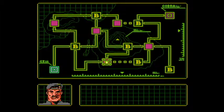Welcome to part two of G.I. Joe: The Atlantis Factor. In the last part we just finished blowing up Area A, so back to this fork in the road.